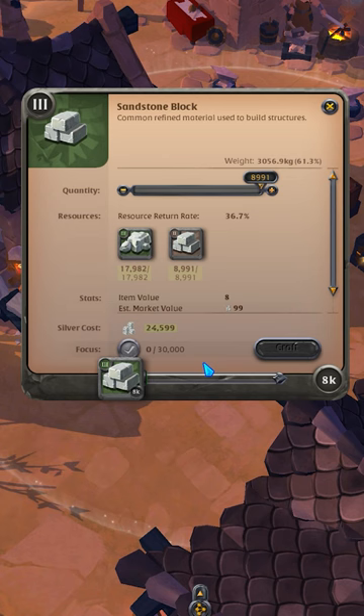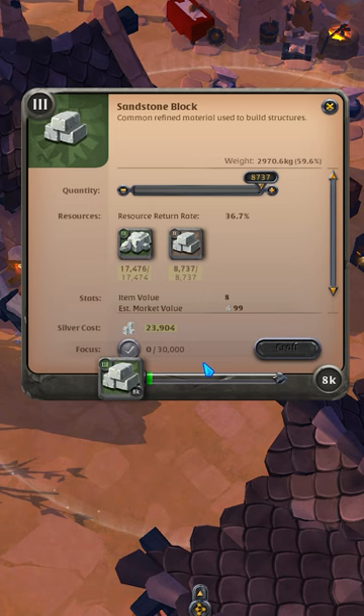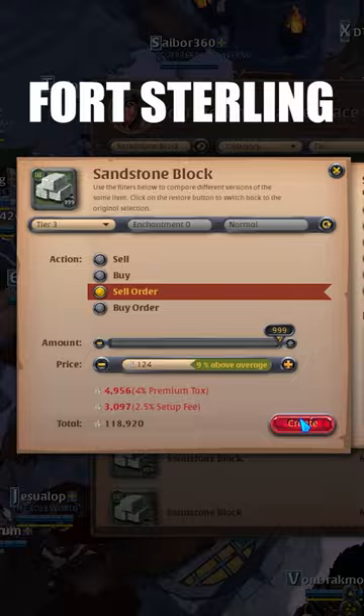After my buy orders were completed, I transported the stones to Bridgewatch and started refining. I then traveled with the refined tier 3 blocks to Fort Sterling to sell for profit.